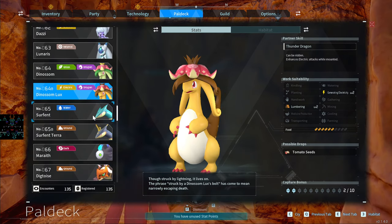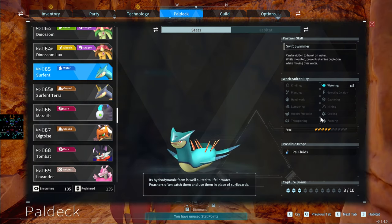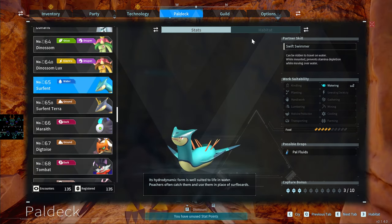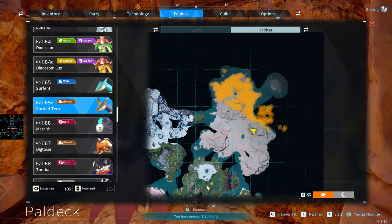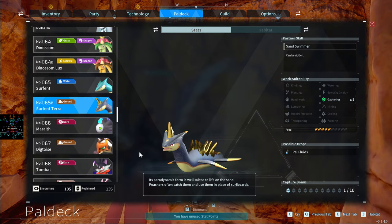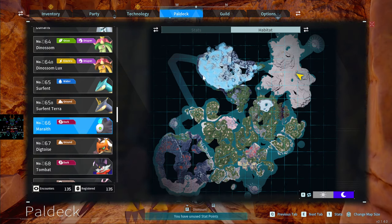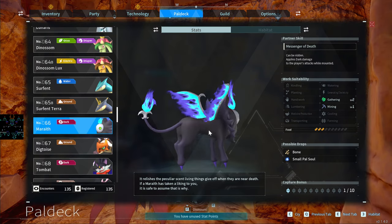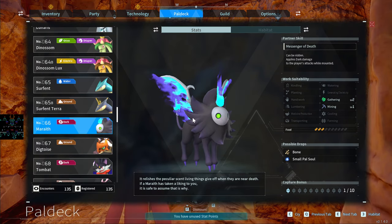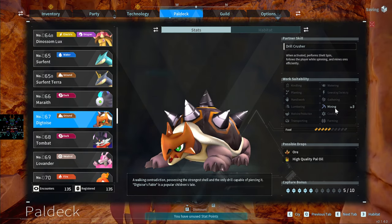Surfent has Watering, but by the time I had one I already had Jormuntide. Surfent Terra — the Ground version — does ridiculous damage. They only spawn up in a specific area, hard to catch, and they tore up my team when I was trying to catch one — be careful. Mammorest Cryst you find in the ice area at nighttime. The Marazard was interesting to catch — looks like it has wings but doesn't fly. Digtoise has Mining 3 but I think other pals are better for Mining.